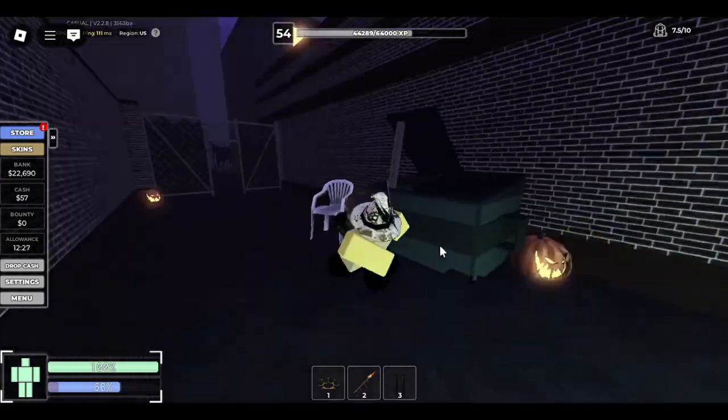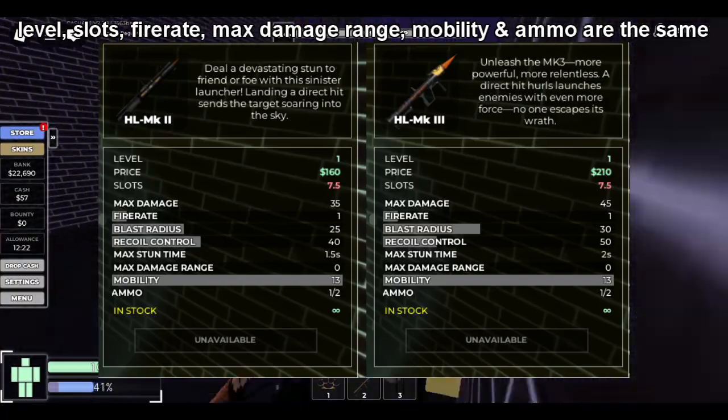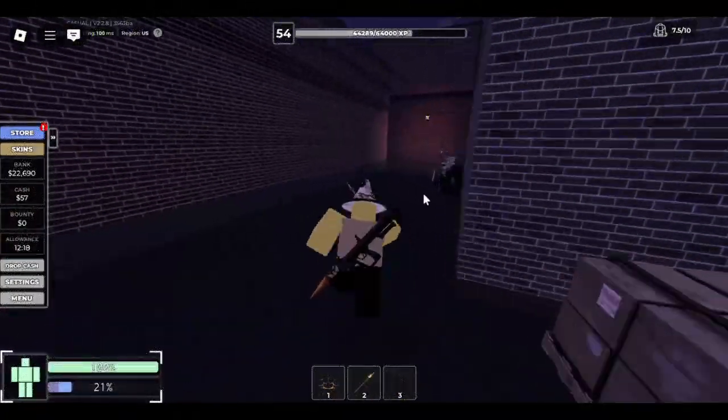This costs 210 at a dealer. Like, all of its stats except one are all buffed, but none of them matter because none of them are substantial buffs.